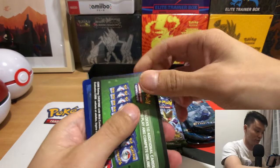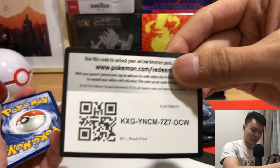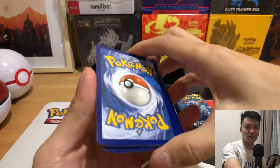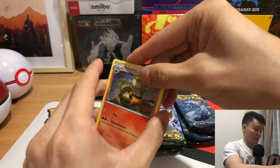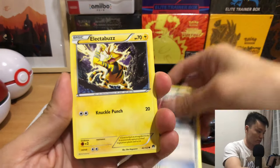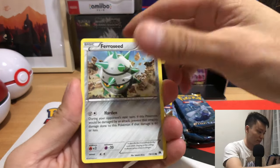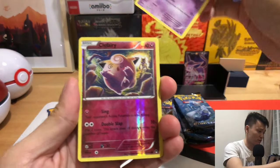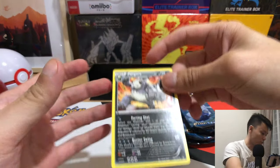Oh man, should have done that green code card — here you go guys. Well, for the sake of content we shall continue. Pulling through: Froakie, Corsola, Drowzee, Reverse Holo Corsola, Clefairy, and a Kangaskhan.